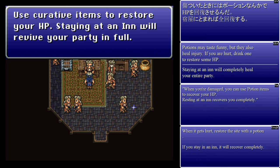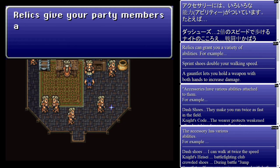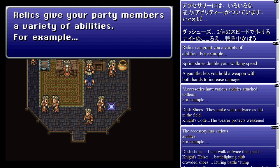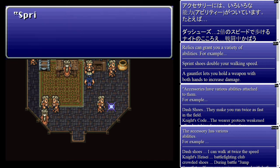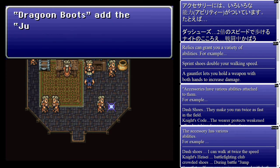Curative items restore HP. Staying at an inn restores you to full. What about relics? Relics give your party a variety of abilities. I believe in the original Japanese it was just called an accessory. For some reason they translated it to relics. It's the only game I think that used the term relics in the Final Fantasy franchise — everyone else just called it an accessory.